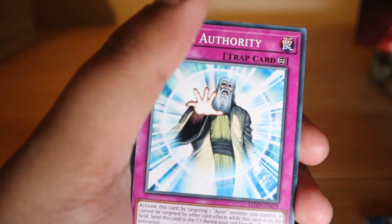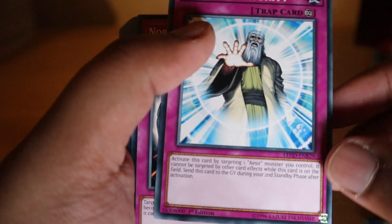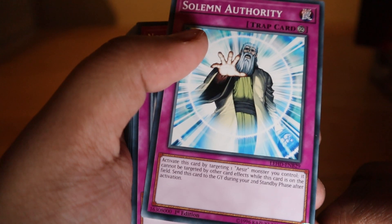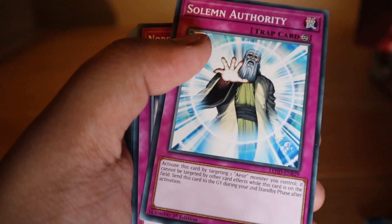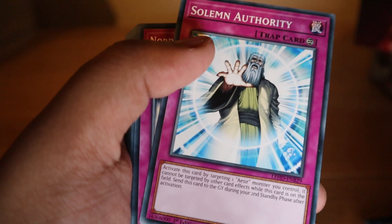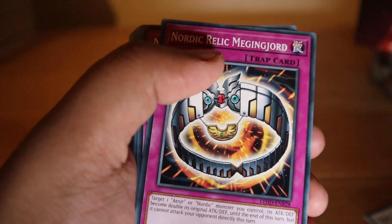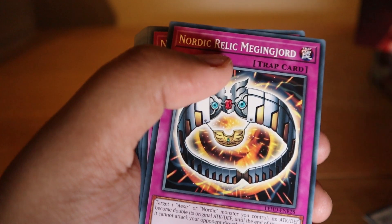Here's Solemn Authority: activate this by targeting one Aesir monster you control — it cannot be destroyed by card effects while this card is on the field. Send this card to the graveyard during your second standby phase. So Loki, Thor, and Odin are all Aesir monsters, and you can protect one of them with this card. Pretty good.